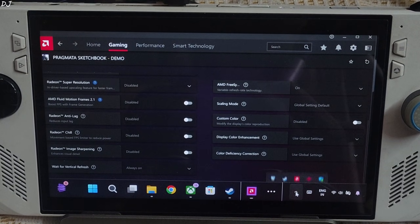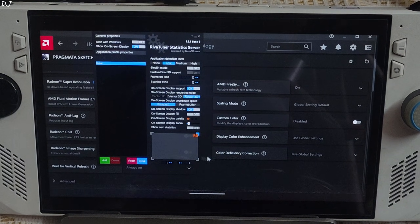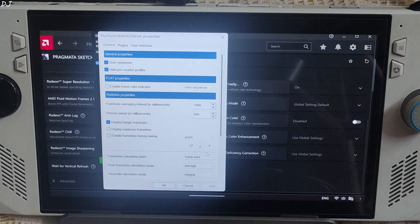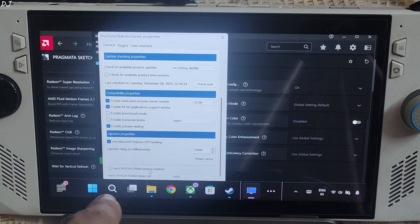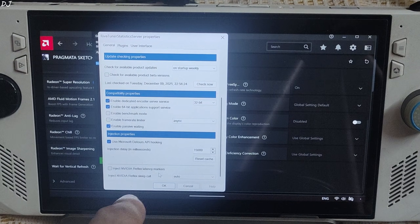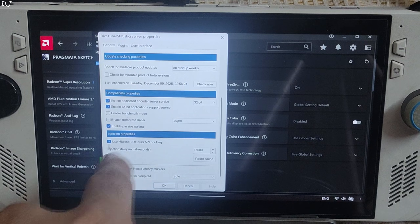I will be using RTSS and Afterburner to show the performance stats. Open RTSS, click on Setup, scroll down to the end. Make sure Enable Frame Rate Limiter and Inject NVIDIA Reflex Latency Marker settings are disabled. Enable the Use Microsoft D3D API Hooking setting.